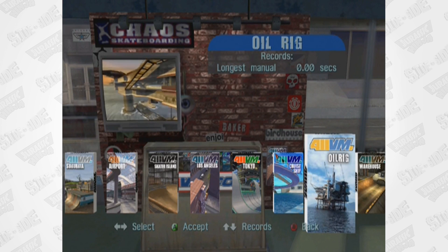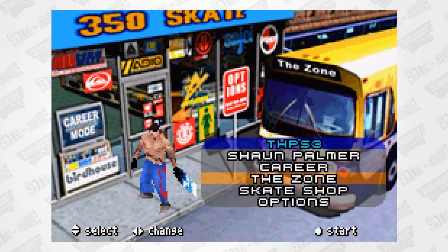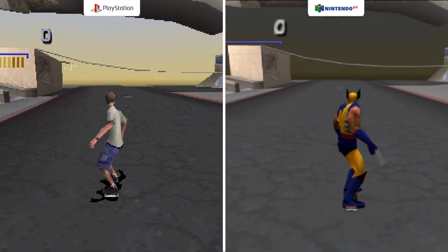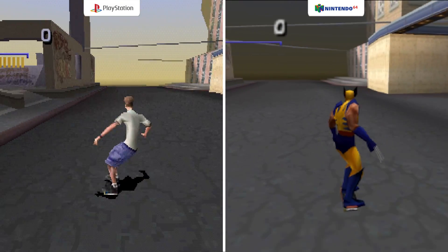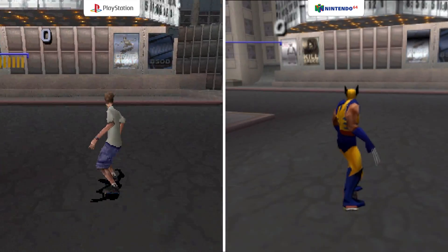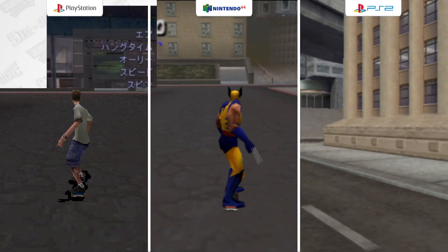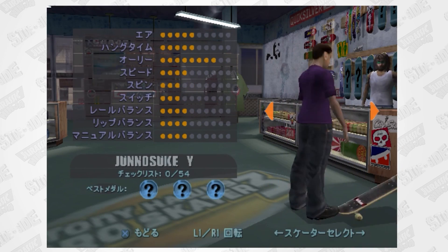The Xbox gets an exclusive level titled Oil Rig, PS1 and N64 get Downhill, GBA gets The Zone, and Game Boy Color gets Paris, France. The PlayStation 1 and Nintendo 64 versions are technically Tony Hawk 3, but they are not using the same graphics engine or source code — they're using the engine from Tony Hawk Pro Skater 2. Everything on these two ports was remade from the ground up. The Japanese version of Pro Skater 3 on PS2 features three more Japanese skaters.